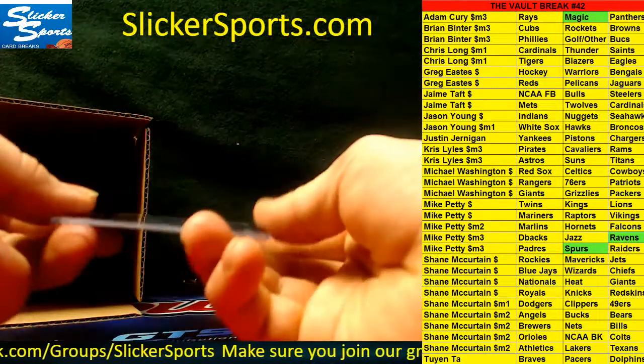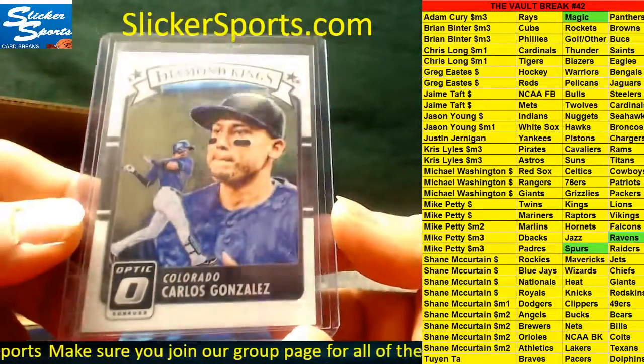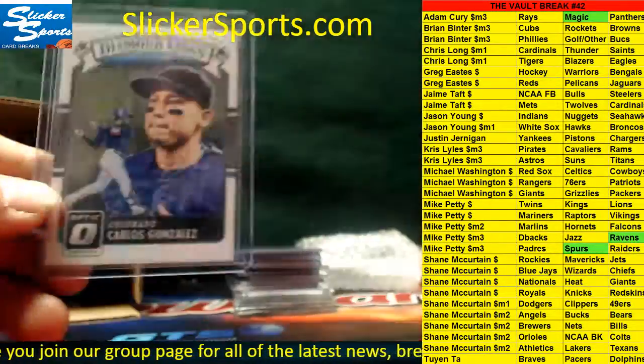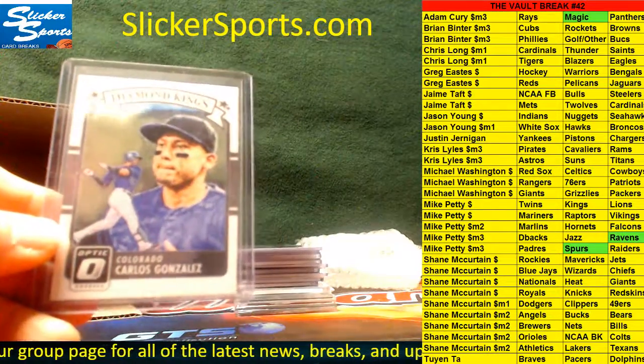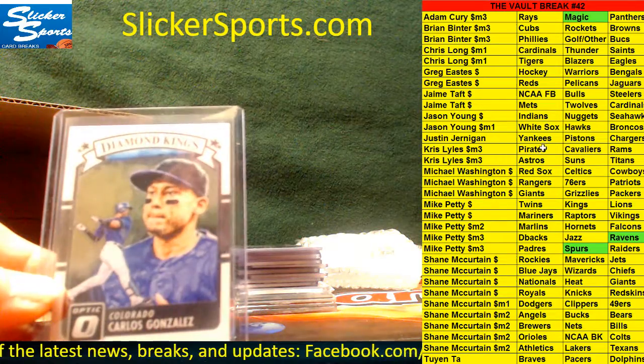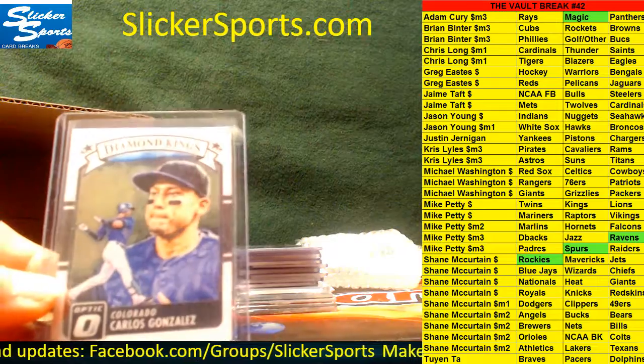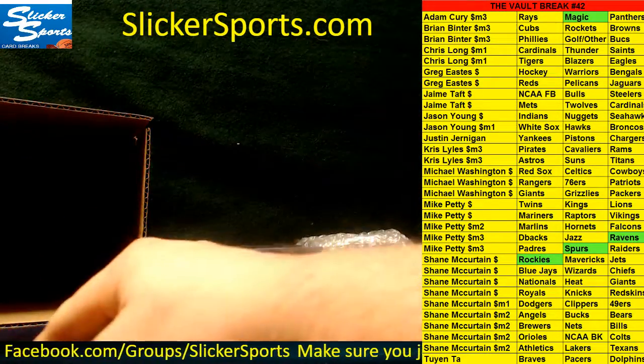Next up we have a Diamond Kings from Optic — Colorado Rockies, Carlos Gonzalez. And that is the Rockies going to Shane McCurtain. Haven't heard that name in a while — Shane hits right there.